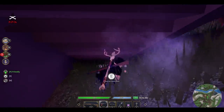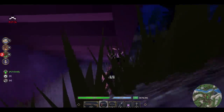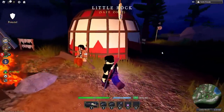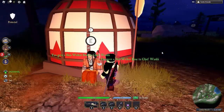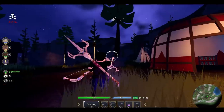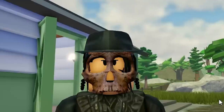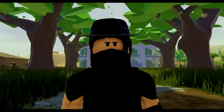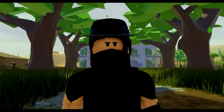Upon killing him, he will drop 4 different bone parts of his body. Pick them up and take them to the reservation camp chief and he will reward you with exotic items. The skinwalker doesn't drop them all the time, so it will take you some time to gather each and every one of them.